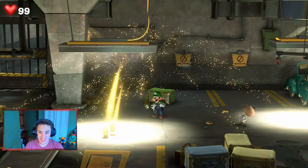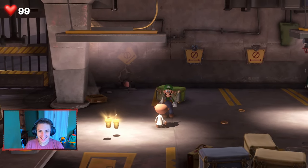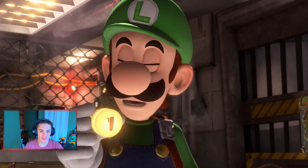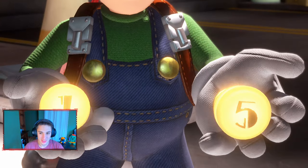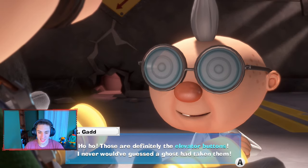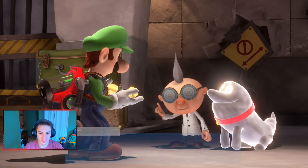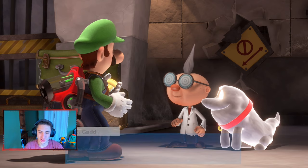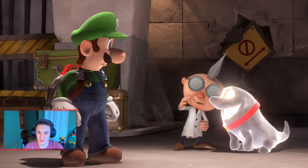He grabs a hat at the end — what is this? Some gold things exploding out. What are these things? They look like elevator buttons! So this is how we get to different floors. We got floor one and floor five buttons. E. Gadd confirms those are definitely the elevator buttons and says there are only two — maybe other ghosts have the rest. He says no matter, let's get to his car — he's got something interesting to show us.